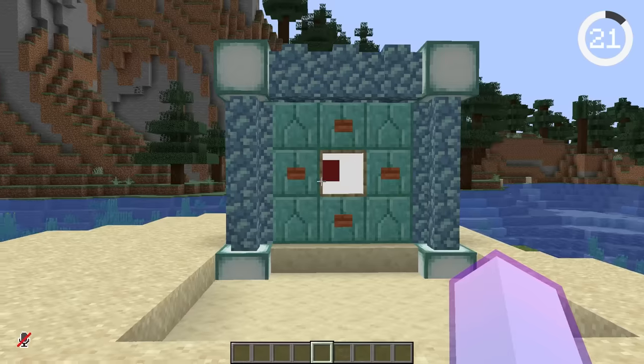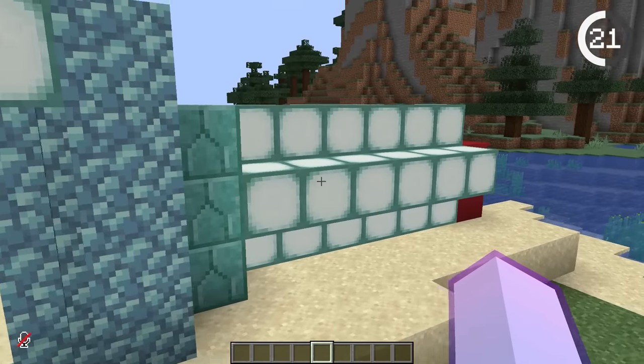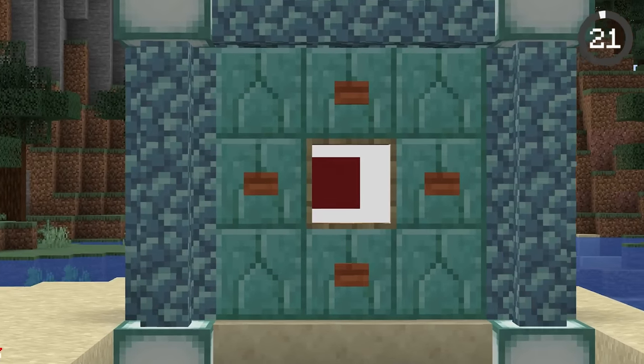The guardian's eye appears to be following you and looks pretty scary, but when you look at it from the side, you'll see it's just made from a long tunnel with the inside filled with white maps. Still, it's kind of freaky the first time you see it.